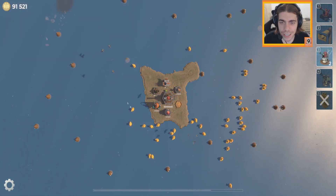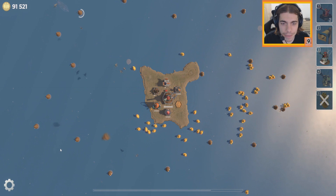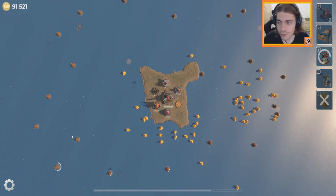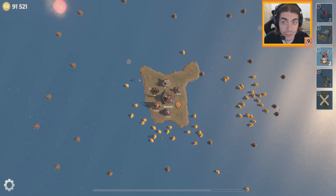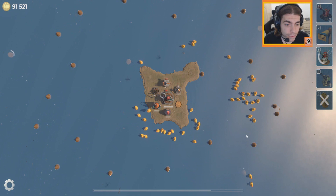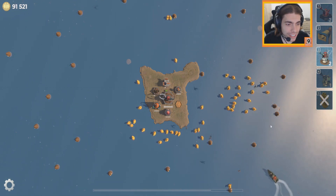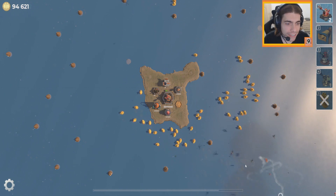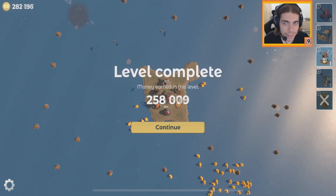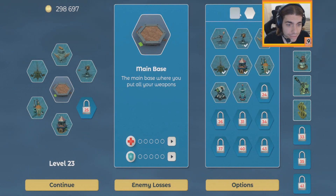From what I understand, once we get further in — you're defending the island because that's the original story of the game, but apparently later on you're also defending the coastline. I'm not sure how late in the game that is — it's level 22, so you know. There are three poops over here — whoever tries to get close is just going to die. Massive battleships being destroyed — look at that!